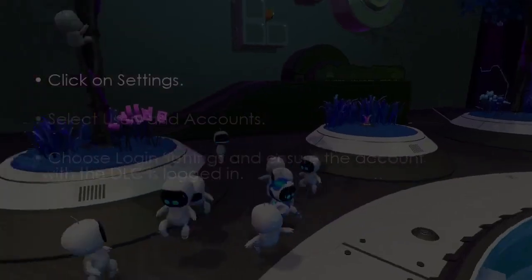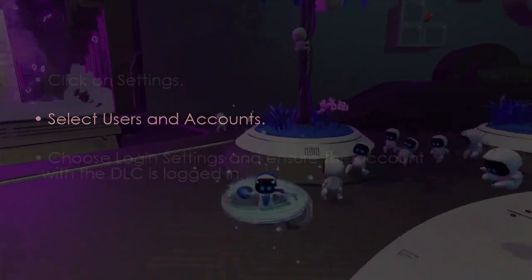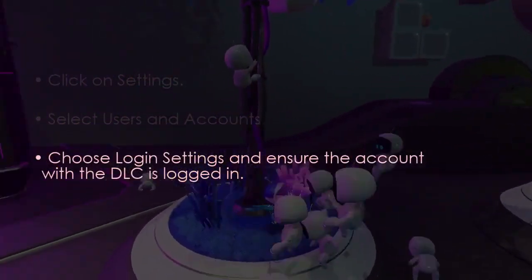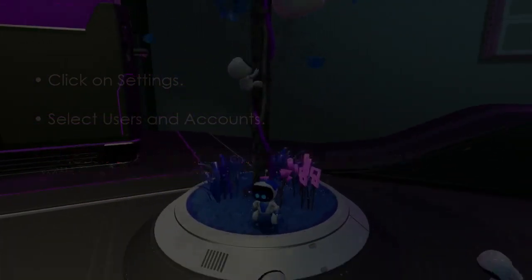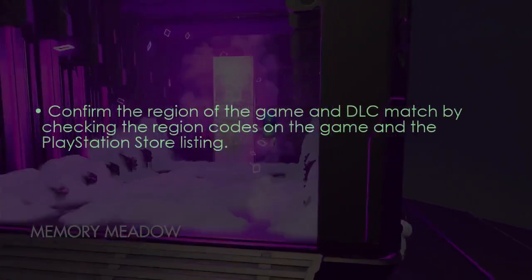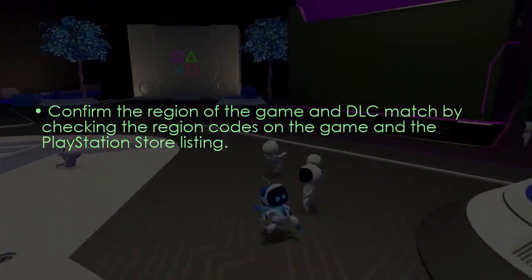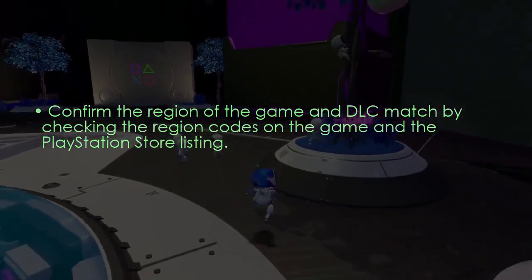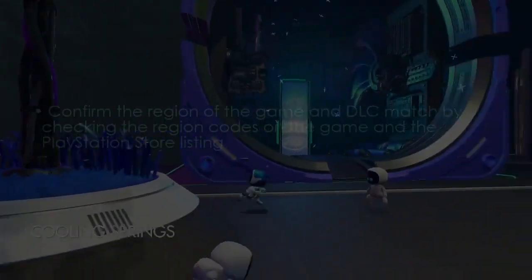Ensure the correct account is active. Go to Settings, select Users and Accounts, then choose Login Settings, and ensure the DLC account is logged in. Finally, verify the game and DLC region match by comparing the region codes on the game and PlayStation Store. You are good to go — that's it!